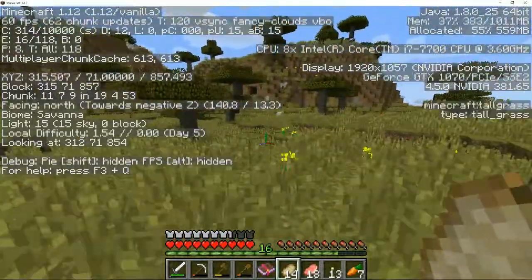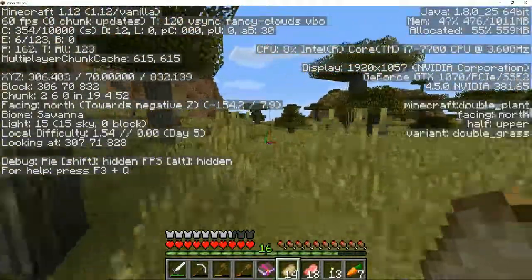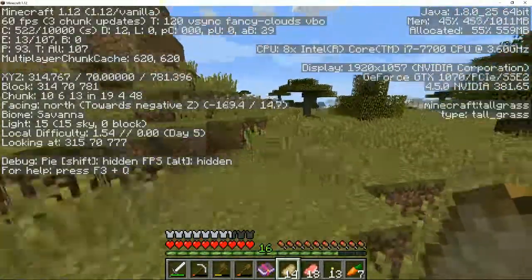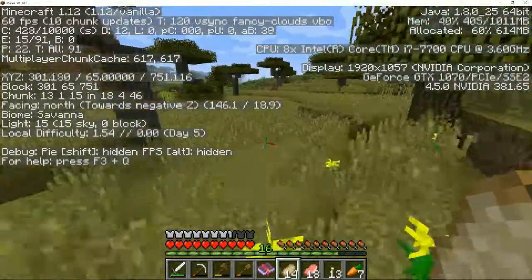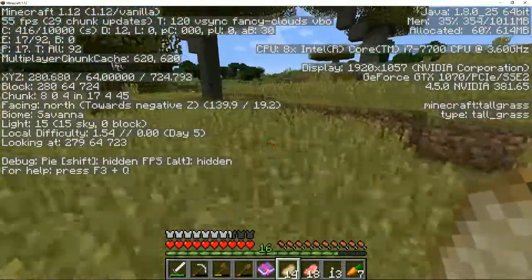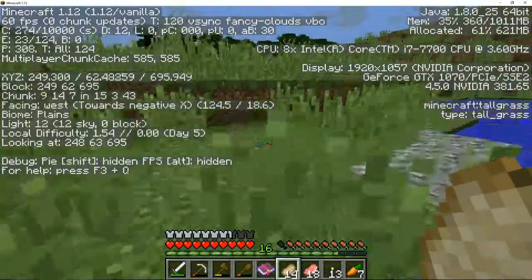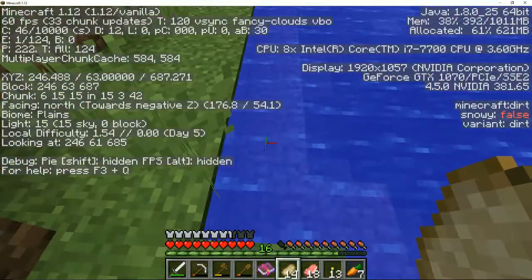X is almost at 243, so let's go around this mountain. Z is at 800 and dropping. Z is now at 700, X is at 300. X is at 200 now, we need to get to 40. We're going to 80, 70 - just gotta keep going in this direction. If we see a birch forest then we'll know we're close.